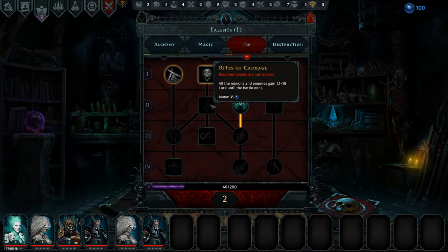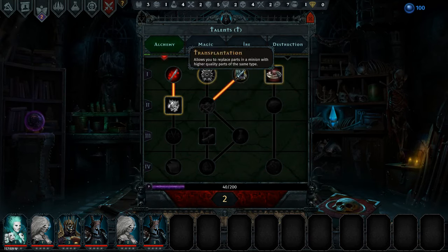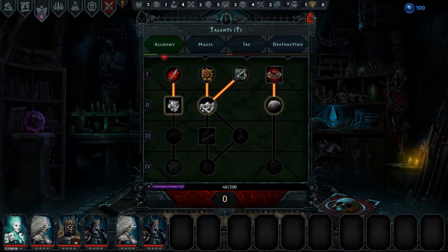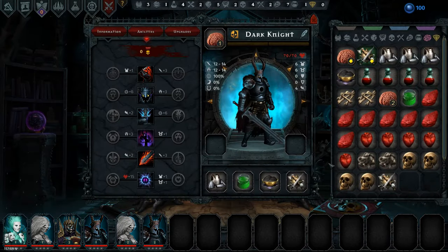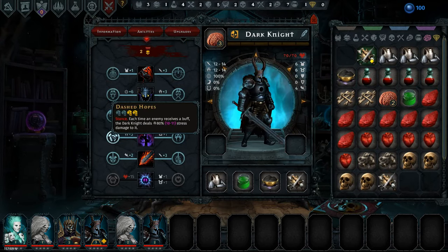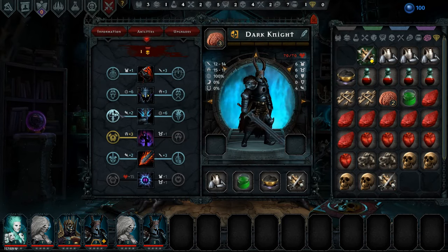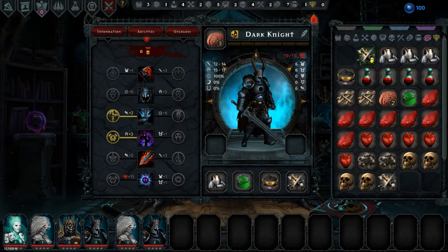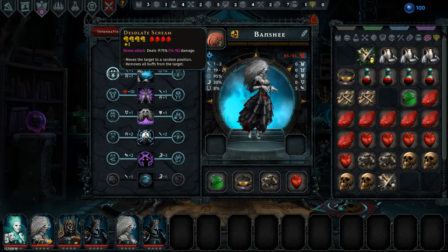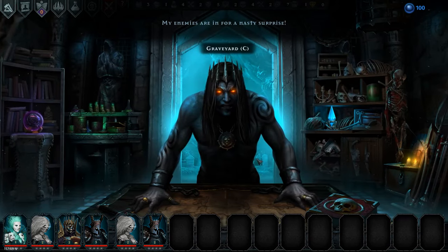We do have two talent points — what do we want to do here? I think I'll do this — they reveal their secrets — and then we'll get the gray matter thing so we get more brains. We do have brains: a level 3 and a level 2 brain. Why not give this Dark Knight a level 3 brain, and give him this stance and some initiative as well. Then we have a level 2 brain which we'll give to the Banshee. She will get this one — so she removes all buffs from the target. That's going to be very useful.